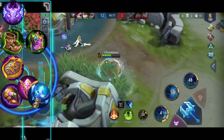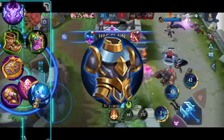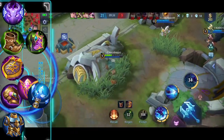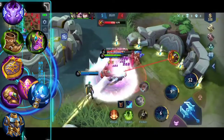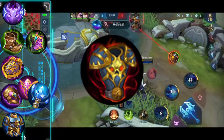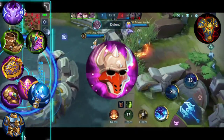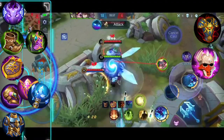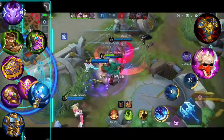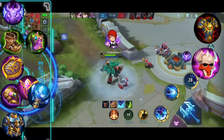Fifth and sixth items must be additional defensive items. You can still choose between Dominance Ice and Athena's Shield, or consider Twilight Armor if the enemy has a heavy-hitting carry that capitalizes on critical damage like Bruno, Granger, Lesley, and Layla. Other alternative items include Antique Cuirass instead of Athena's Shield if the enemy doesn't have magic damage, or Cursed Helmet to replace Twilight Armor or Dominance Ice if they don't have much physical damage. As discussed during the skill test, Cursed Helmet's passive burn works on both Atlas and the robot while in ejected state, so it's a good item. Just be reminded that item builds are always adjustable according to the situation.